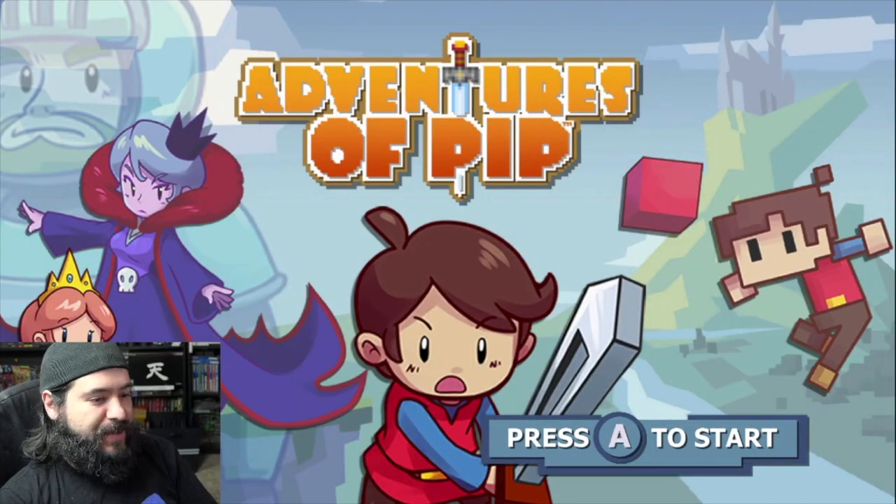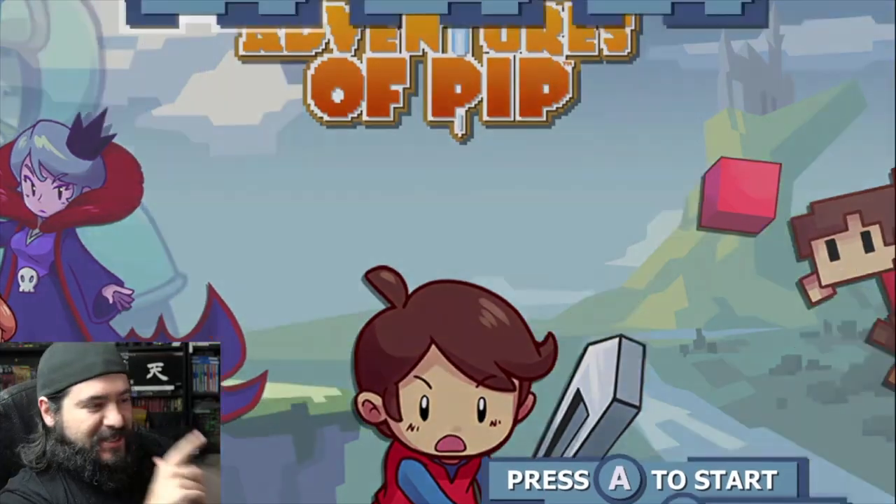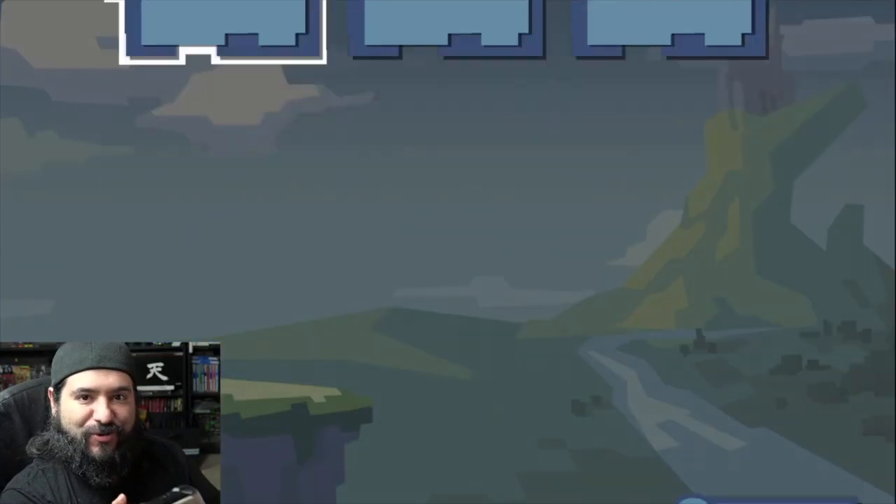Hey guys, how's it going? It's Abe and Eric. Today we're going to take a look at a fun little retro style platforming game. I actually played this previously on the Xbox One when it first came out. This is Adventure of Pip — the Nintendo Switch version. I'm stoked. Let's check it out.